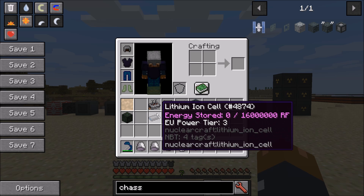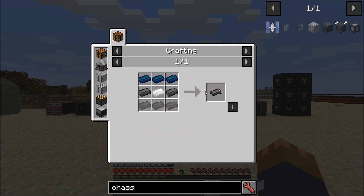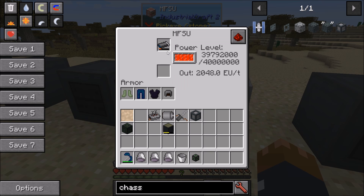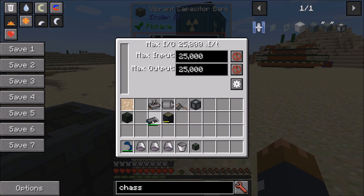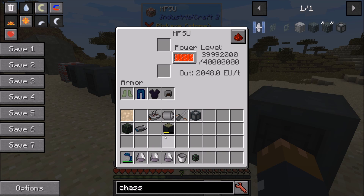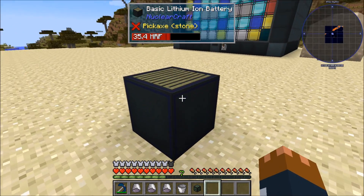Lithium-ion cells are finally in the game — it's actually quite big. You finally have a use for lithium, manganese dioxide, and hard carbon. It's quite an expensive recipe for a lithium-ion cell, but you can use these in MFSUs, energy cubes from Mekanism, and the energizer from Thermal Expansion — anything that accepts IC2 power or uses Forge Energy or RF. It's basically a portable battery. More importantly, it's used in the recipe for the lithium-ion battery, which finally has a recipe now. It's quite expensive but holds 64 million Forge Energy or RF.